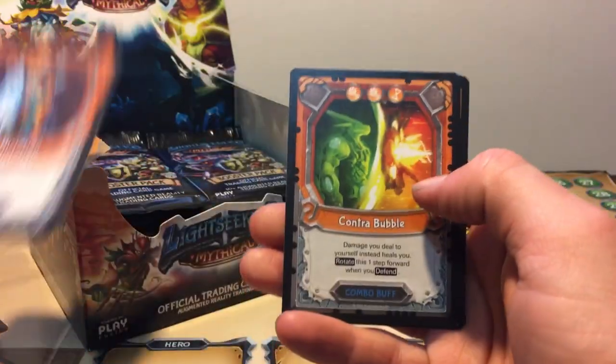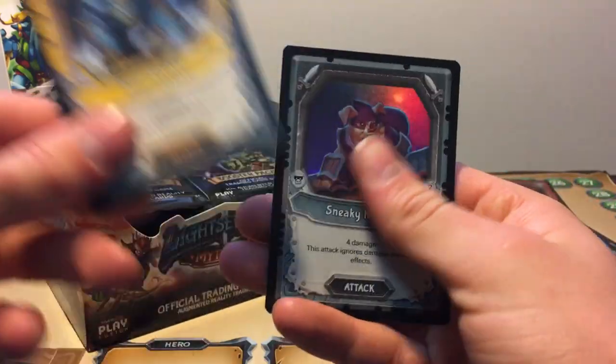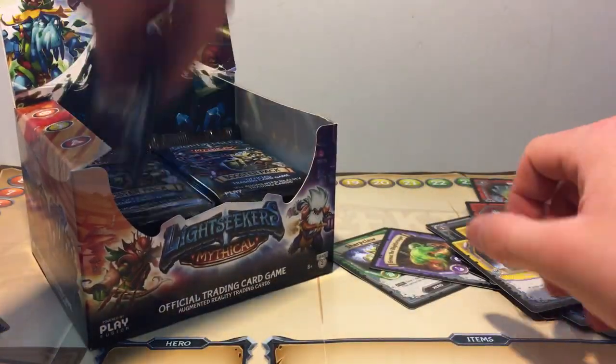Sneaky Creeble's a good card. So we got a Tyrax Historian, Contrabable, Sand Stalker, and a Foil Sneaky Creeble. Very solid common foils, which I don't mind.